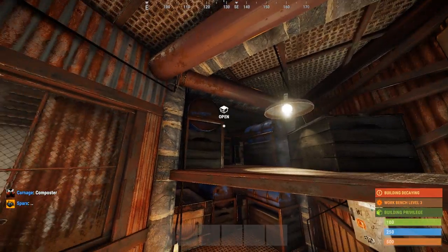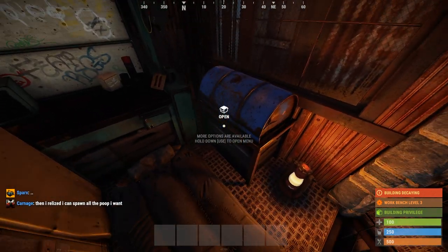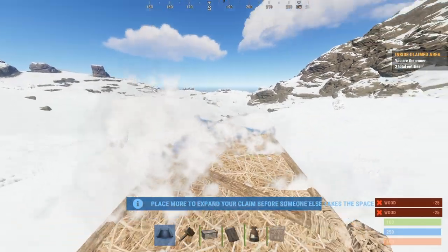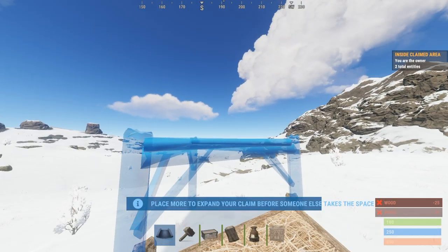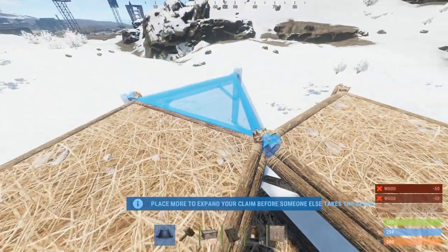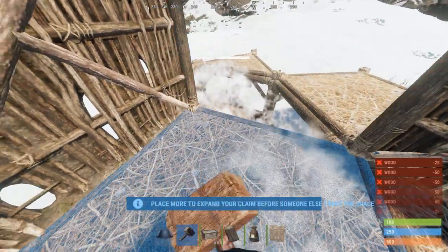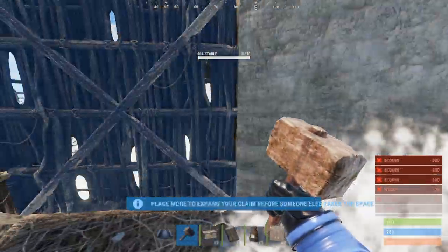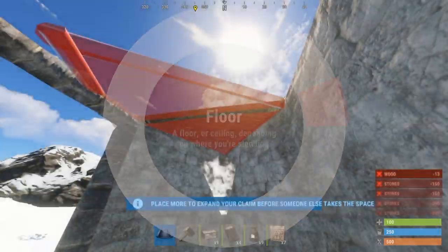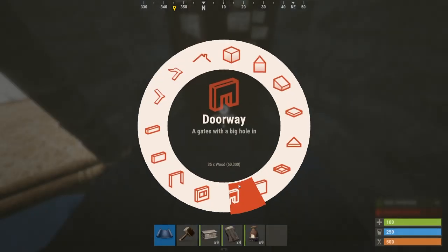Do keep in mind for the building of this base that you will need some very important blueprints such as garage door and reinforced glass windows in order to work for the airlock. To start the build, we'll start off with two low-placed triangle foundations, then two high-placed triangle foundations and two high-placed regular foundations. Behind the regular foundations put two triangle foundations, surround it with walls and make it a one-by-one upgraded to stone. Put a triangle and a roof over and then drop your TC in that triangle space.